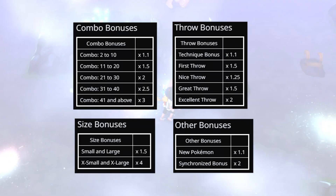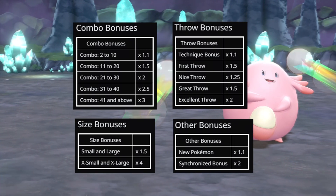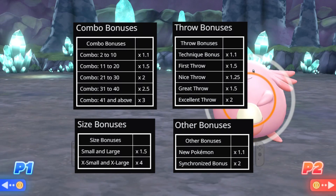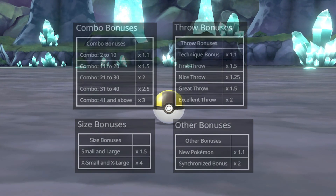Last is the throwing bonuses, and they're basically all just based on patience. Make sure the Pokemon is in a good position for your first throw so you can try to get that first throw modifier. But if you miss it, don't worry about it. Just really go for those excellent throws, because it's a double multiplier compared to the great or nice throws, which are a little bit less.